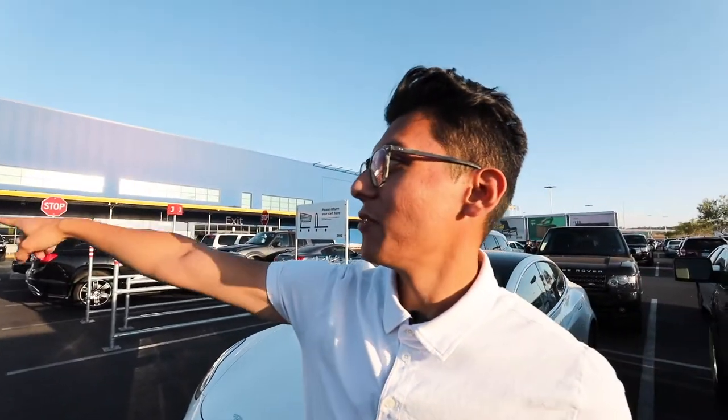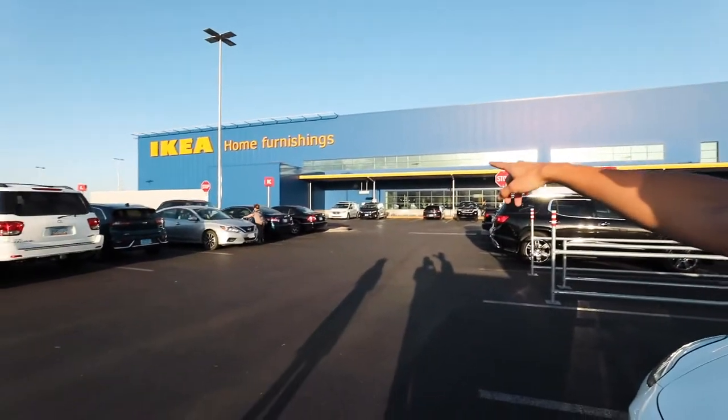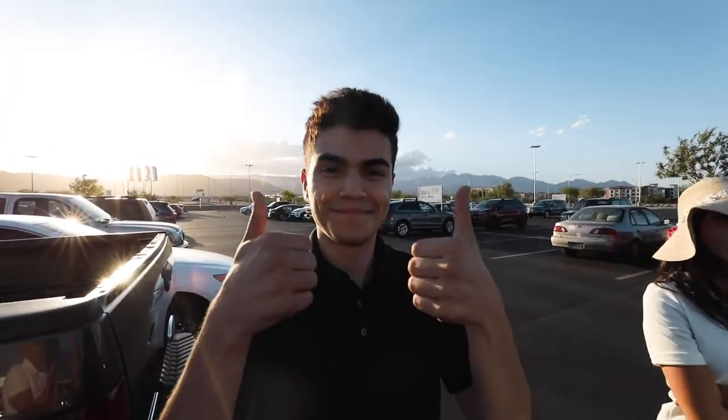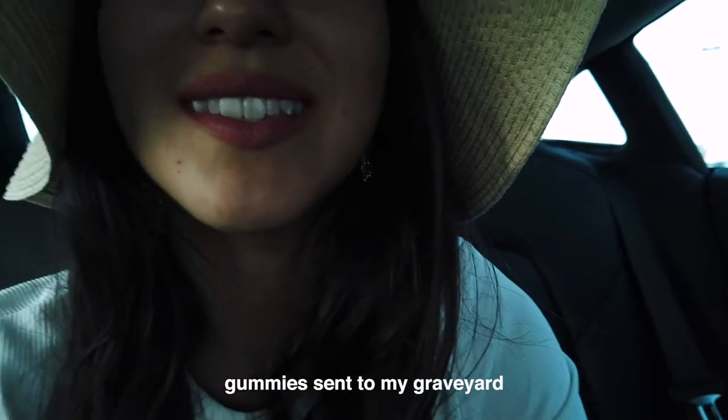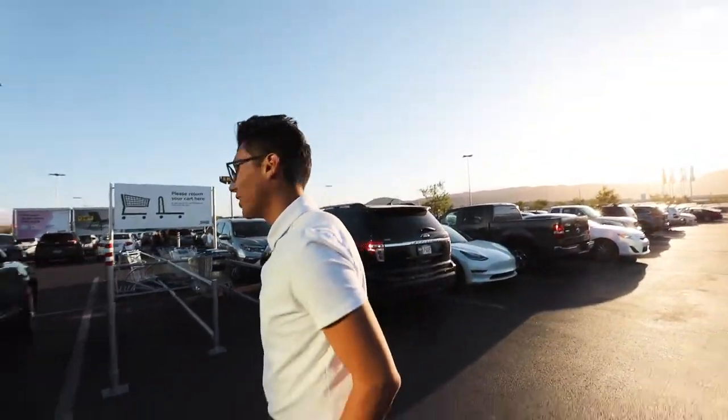I'm going to go stand over there by the white van. I have Daniel helping me out. Someone just parked next to me, so now it's a real life test. I have my girlfriend Ariel in the car with a camera so she can capture everything inside once I press summon mode. Now there are two cars next to me — we'll see what happens.